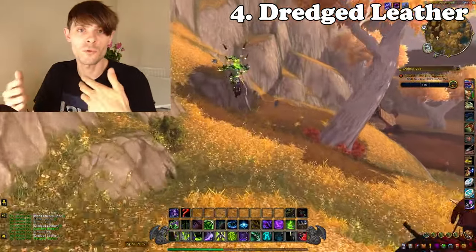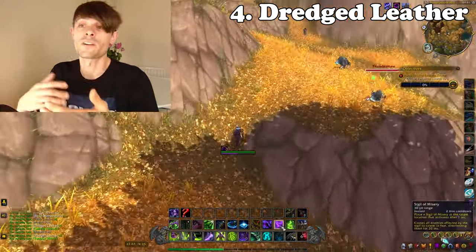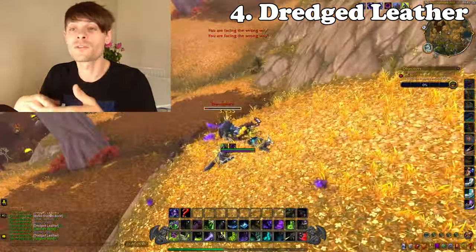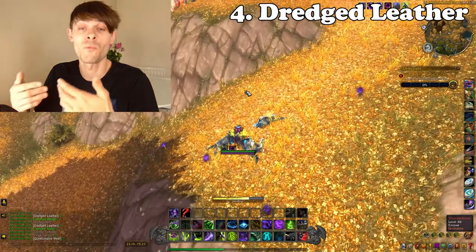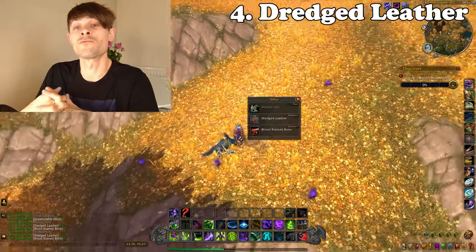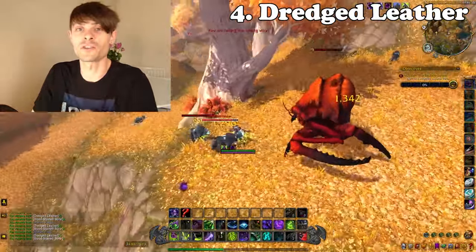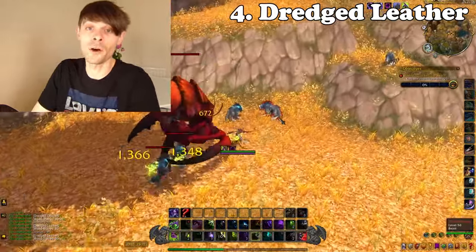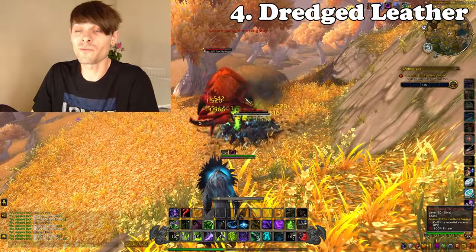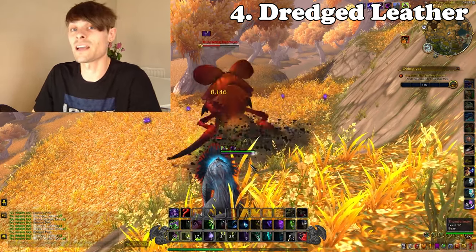Currently this brings in around 14,000 gold, which is pretty good for material farms in this current climate. I'm finding it to be a very reliable source because I can post it immediately after farming and with the auction house merge it sells almost instantaneously — one of the best ones for getting your money fast. The gold per hour is a little low, but Dredged Leather has stabilised at a good rate, which is why I love it.